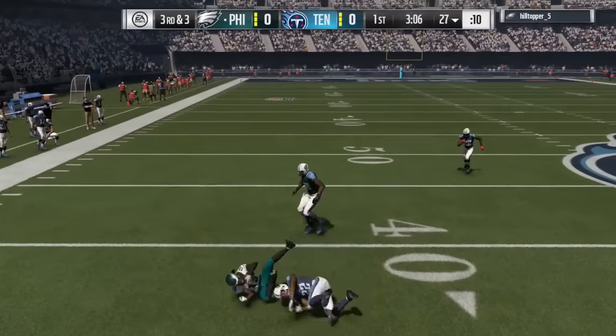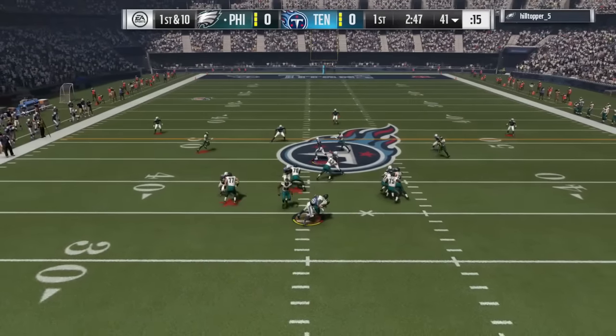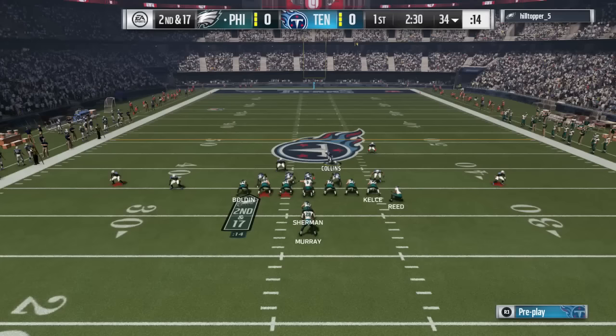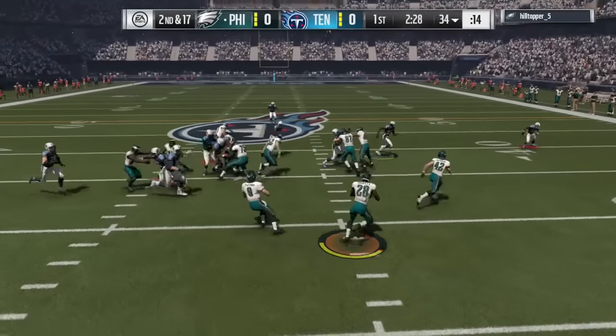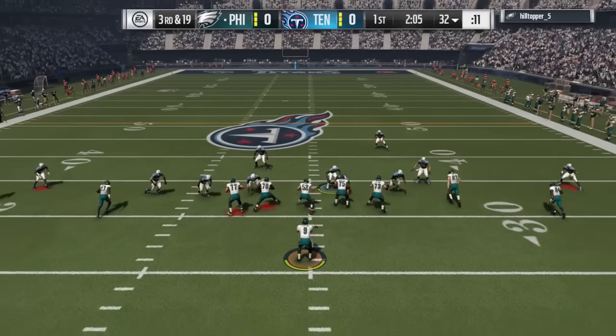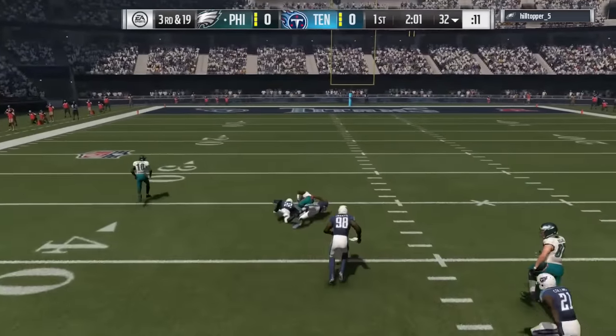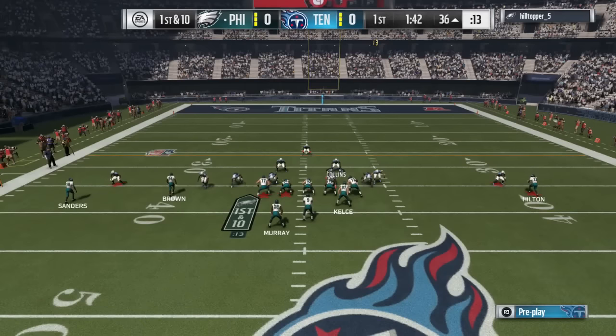Besides just the three cards, I will show my full lineup so you guys know what's been going on and what upgrades we've been getting. Last video we got ourselves the Marcus Peters cornerback, which has been playing pretty decently, and we're gonna see what he can do against the Eagles here with Hilltopper Five. This guy goes deep right away — a couple of plays in, third down and 19.